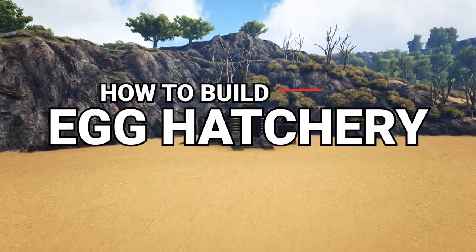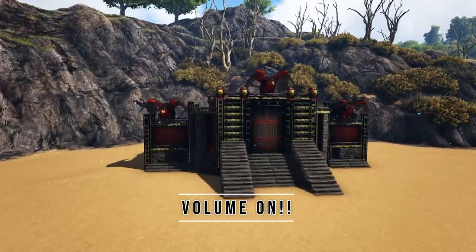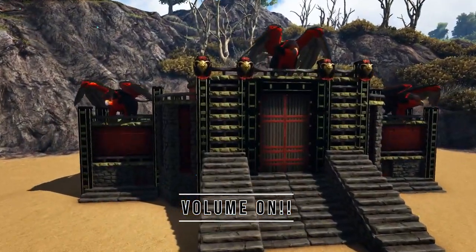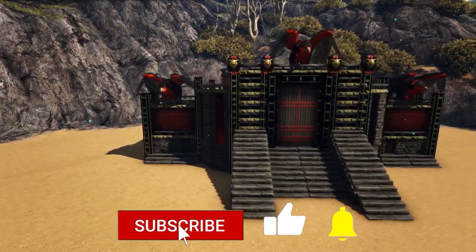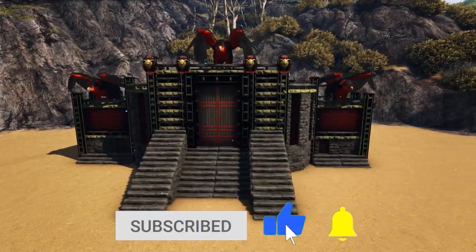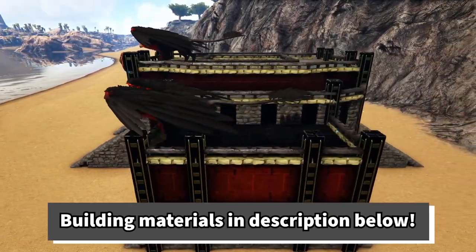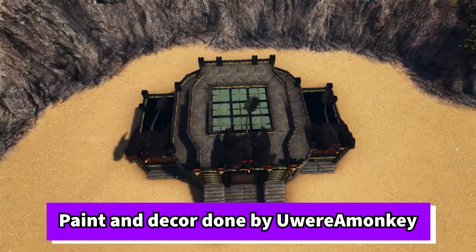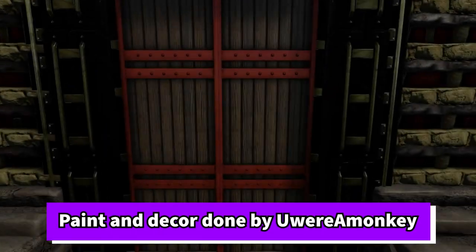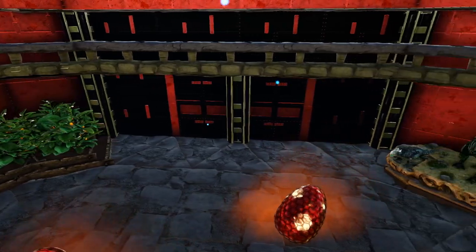Hey guys, chips here back with another ARK Let's Build video. Today we're going to be building this egg hatchery. This is a step-by-step walkthrough with voiced-over instructions so you can get this build on your ARK. For a full list of building materials and map coordinates, check the description below. All of the paint and decorations were done by another YouTuber named You Were a Monkey — her channel is linked in the comments and description.